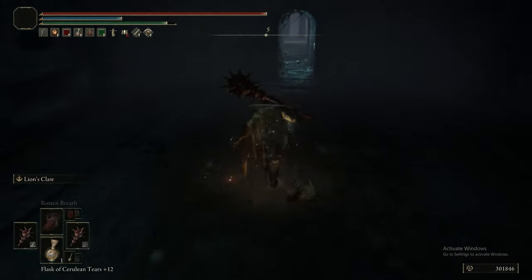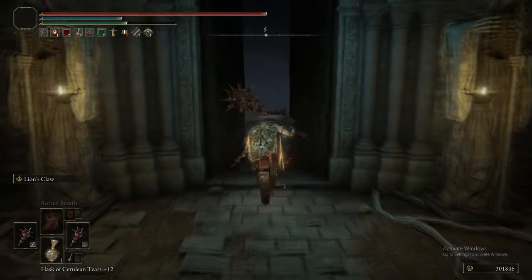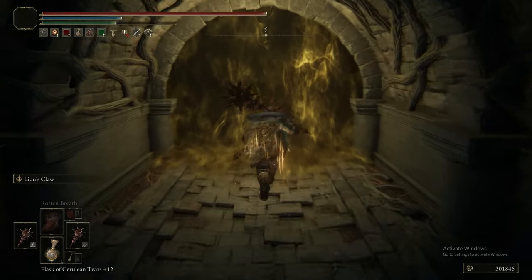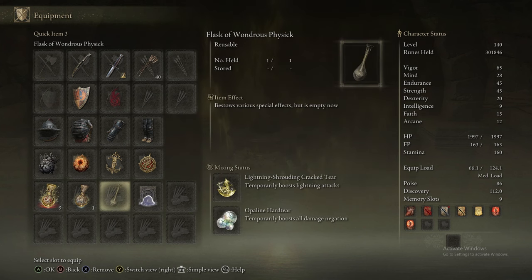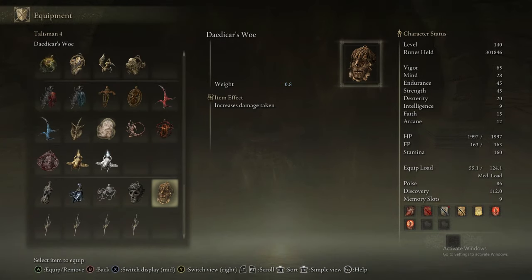You can do a little trick in this room: lead the Vulgar Militia through that narrow passageway, switch to Rotten Breath, and you can kill them before they can even reach you by blasting through the doorway. They'll all single-file into the column of damage that Rotten Breath puts out.